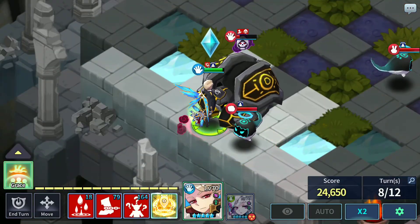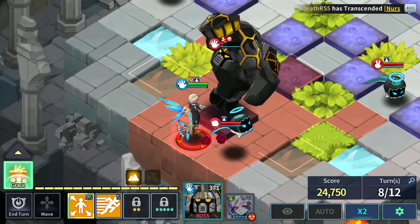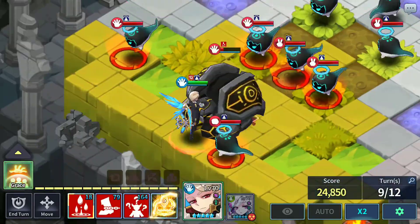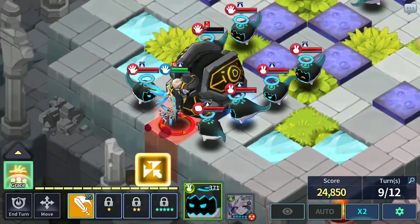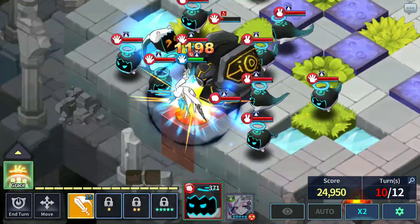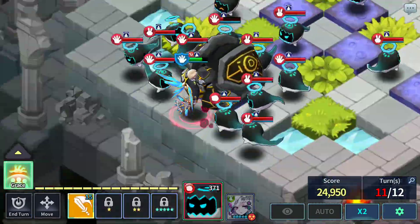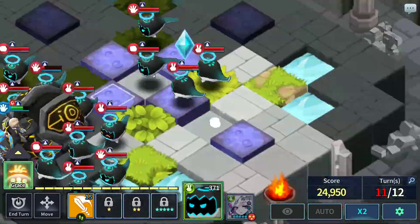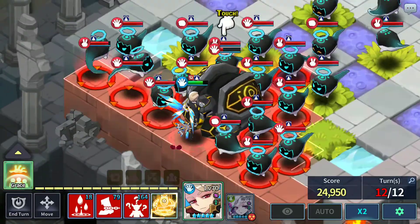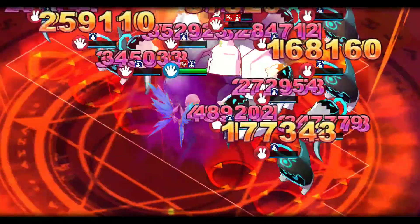So now we have nox alone. The bomb is very close to us, literally next to us. We're just gonna chill out till turn 11. So basically end of turn 11 or turn 12, whichever you prefer — nox uses awakening skill.